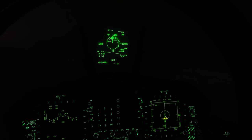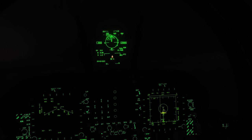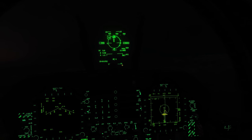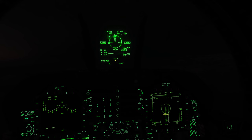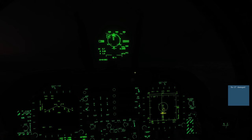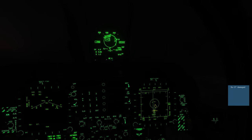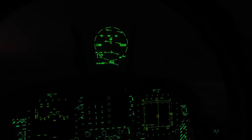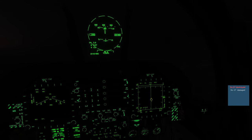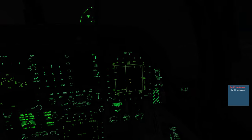Now, to fire on the second aircraft, we hit our target designate button, we've switched priority to box three, and now we have a new time-till-active countdown. Maintaining radar lock on both, there's the first aircraft splash. Nine seconds until the second one hits — and there's our second splash.